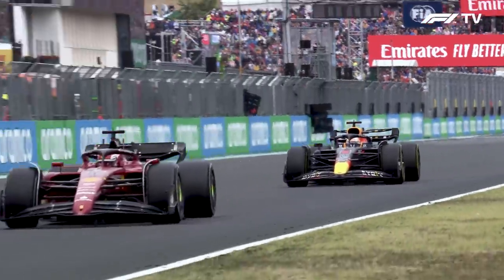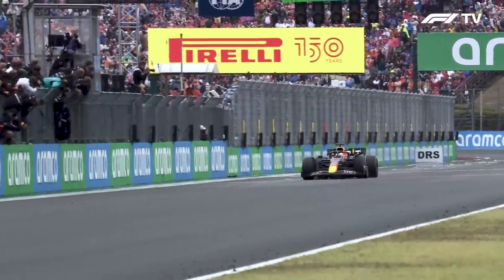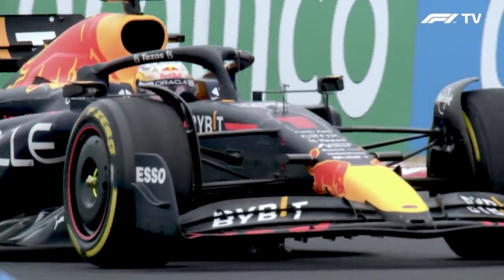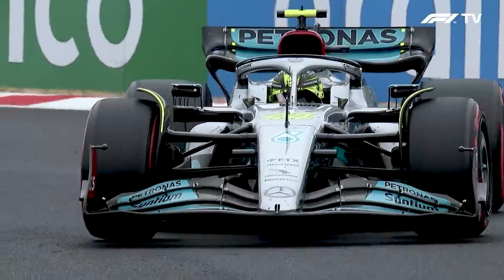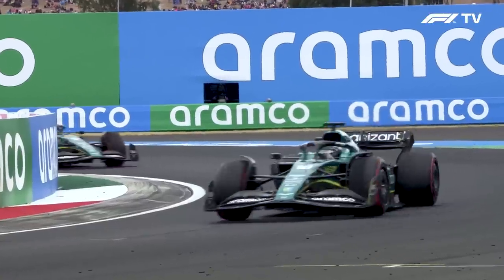We've seen Verstappen do those sort of 360 spins quite a few times in races — he's got good awareness of where the car is and gets back on track as quickly as possible. DRS wide open for Max Verstappen once again, and Verstappen is back ahead of Charles Leclerc. Max Verstappen, from 10th on the grid, comes home to win the Hungarian Grand Prix. That was how Max Verstappen managed to win despite a spin from 10th on the grid, but there were other storylines too: another weekend to forget for Ferrari, Mercedes on the march with Lewis Hamilton getting another second place, great fighting between Alpine and Aston Martin, and more strong results for Lando Norris.